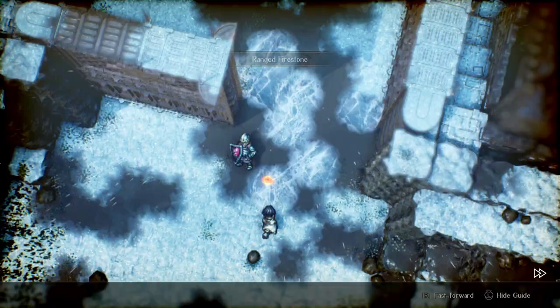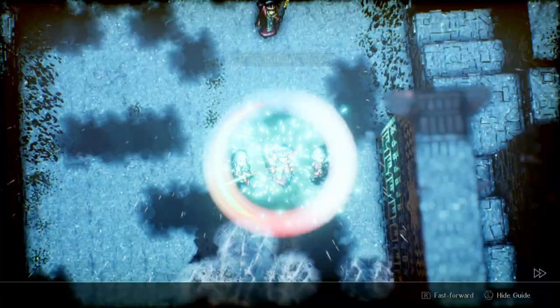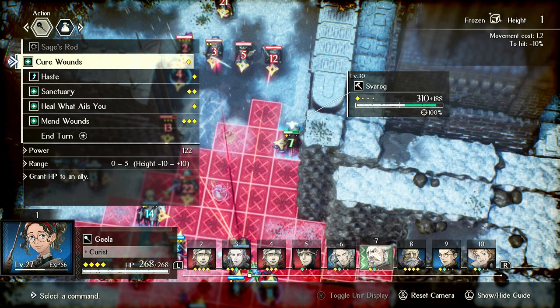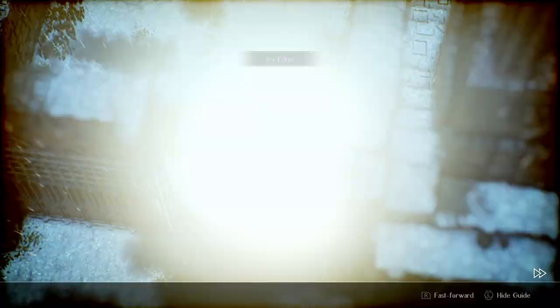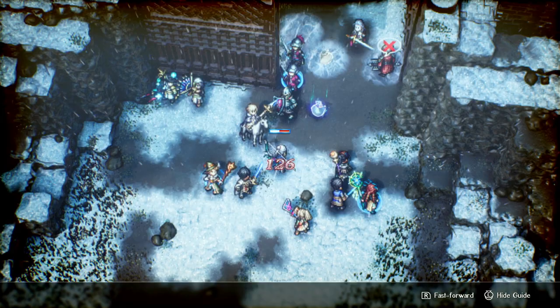We're just going to start connecting these. Let's see what they're going to do. Jula's going to have to Sanctuary or Cure him, and probably risk getting hit by Gustanoff. I don't think he can hit Maxwell right now, let's see what he does. He's gonna attack Svarog — Svarog is fairly tanky, he should be able to tank this. He just got silenced.